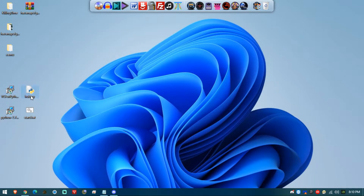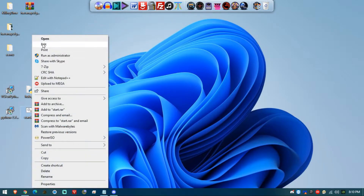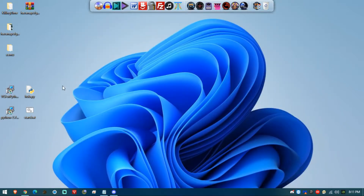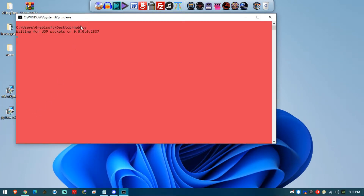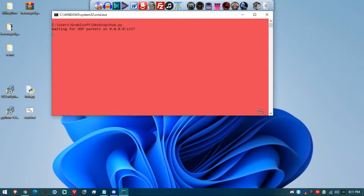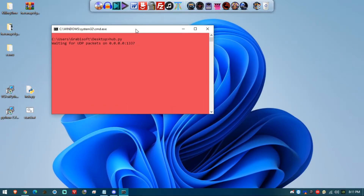The next thing you'll need is the hub.py file and a bat file, which is just an instruction to execute this Python script in a command terminal. Have these two files together and just run the bat file. It will say 'waiting for UDP packets on 0.0.0.0' and the port chosen is 1337. If you want to change the port, just edit the Python file.